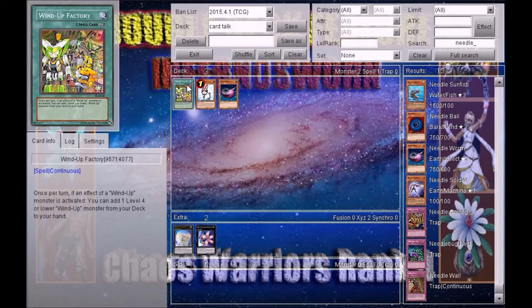Once per turn, if an effect of a Wind-Up monster is activated, you can add one level four or lower Wind-Up monster from your deck to your hand. [Jeff guesses:] Wind-Up Magician. Wrong.